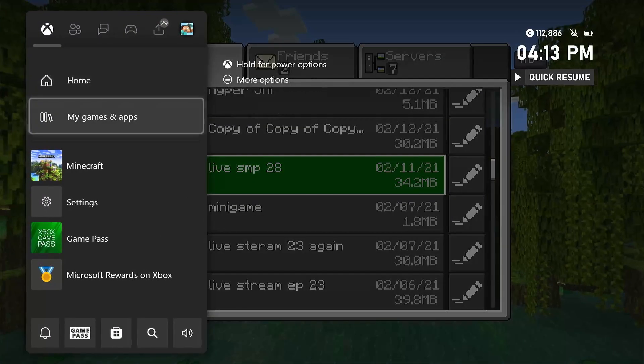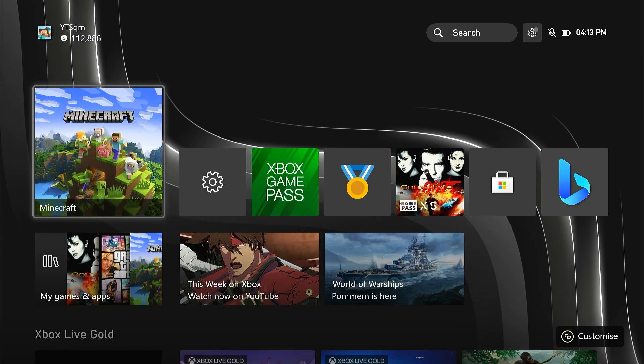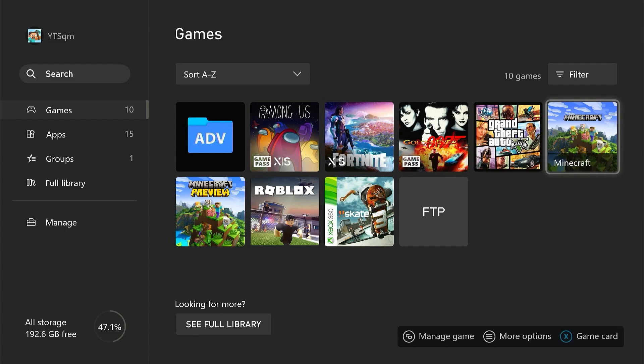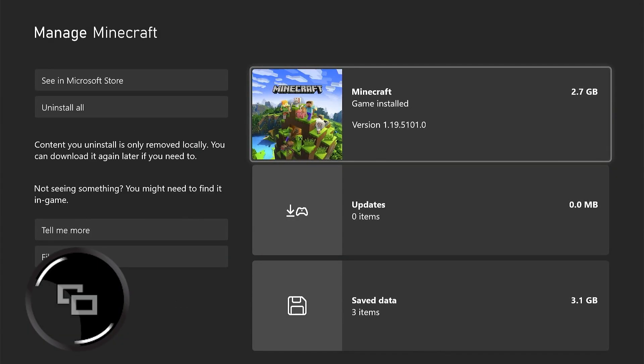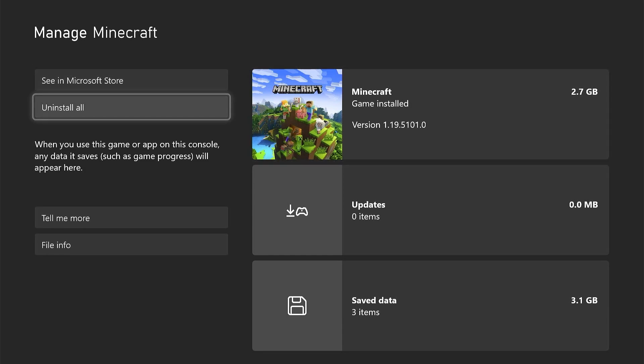What we're going to do is quickly close Minecraft, then head to My Games and Apps, go over to Minecraft, press the two screens button on your controller, and click on 'Uninstall All.'